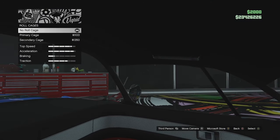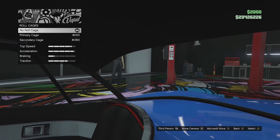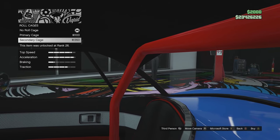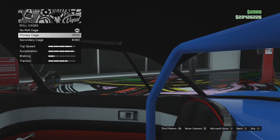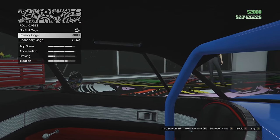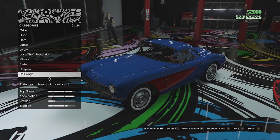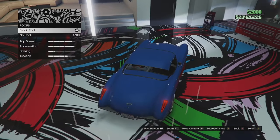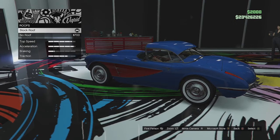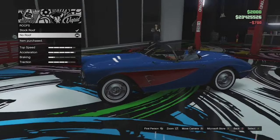Roll cage options — let's go to the interior so we can see it better. We've got no roll cage, a primary colour cage in the back half, and a secondary colour version as well. I did notice that the secondary colour changes the colour of the stitching on the interior, which is something to note. So I'm going to leave the roll cage out. Roof options — there is an option to remove the roof, and this thing does look a little bit better with the roof removed, so we'll go ahead and do that.